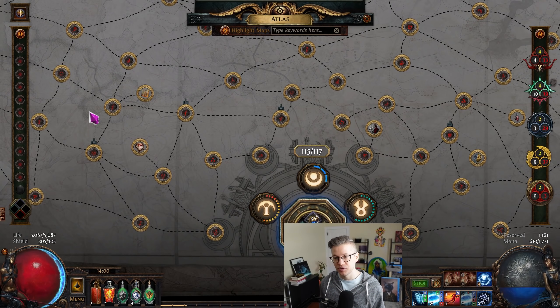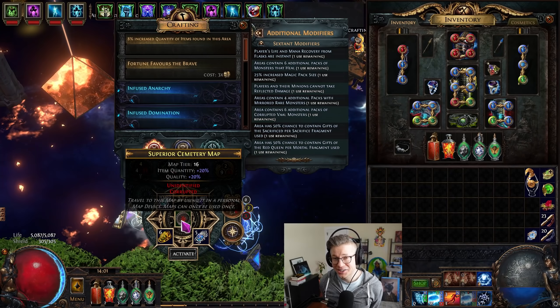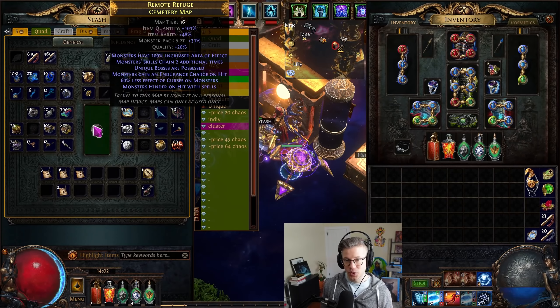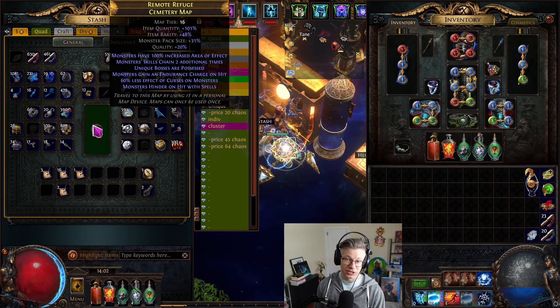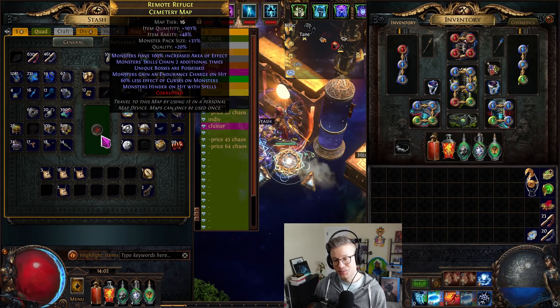I'm also invested in the harbinger stuff — lots of harbingers on the map, especially the powerful harbinger bosses, which me and my friends have been calling the king daddies. They're really really nice for incredible quantity. I've seen folks complaining that harbingers aren't worth it, but I think they aren't accurately tallying what they're getting. I'm easily averaging 5 to 10 chaos profit a map just by running a polished harbinger scarab every single map, which is effectively free right now with the tanked price of scarabs.